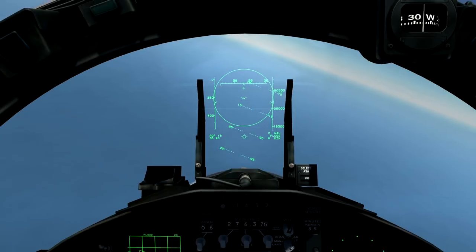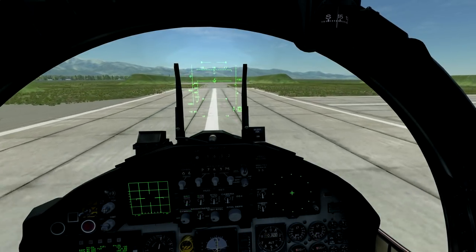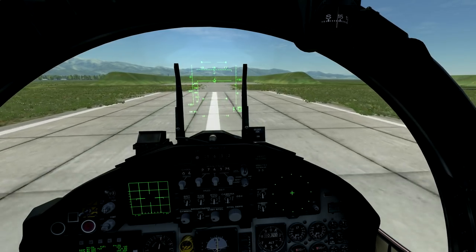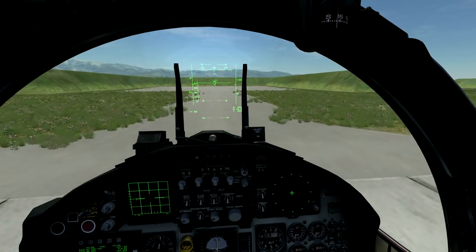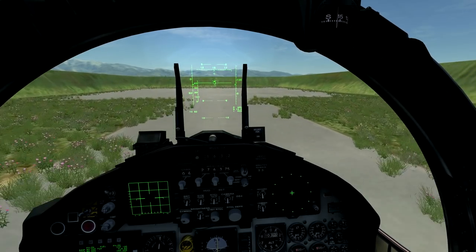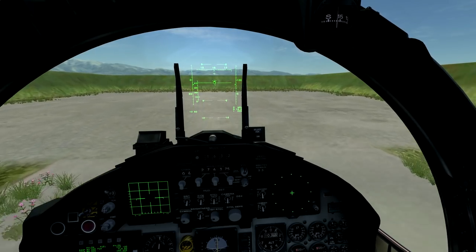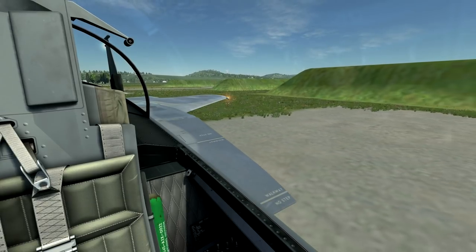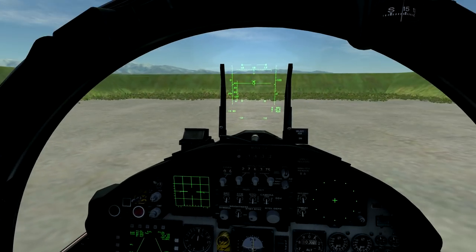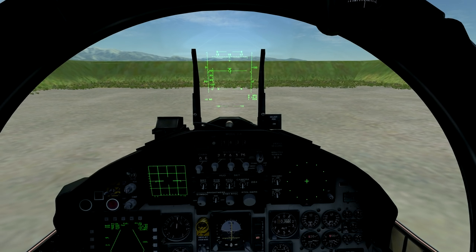So let's pull back up and return to base. And now you should be able to, at least in a rudimentary sense, employ the AIM-7 Sparrow in air-to-air combat. Of course, if you want to look further into how this works and further refine your skills with the AIM-7 Sparrow, I highly suggest that you read the flight manual, which will inform you on how to do that.